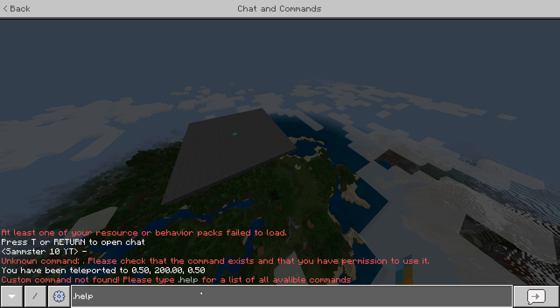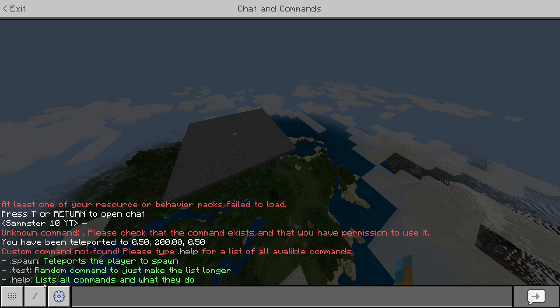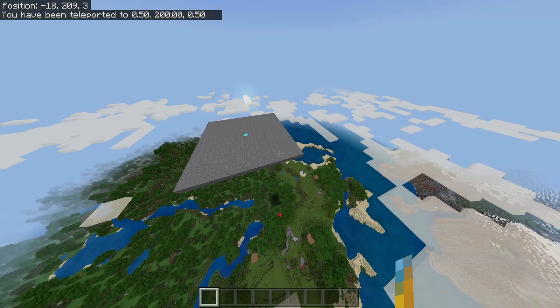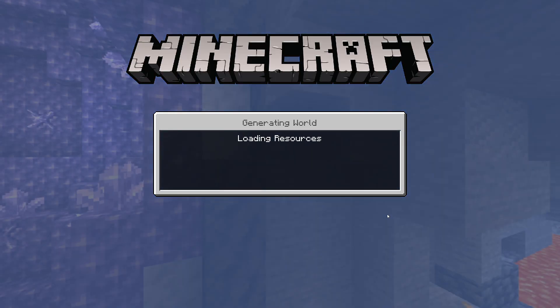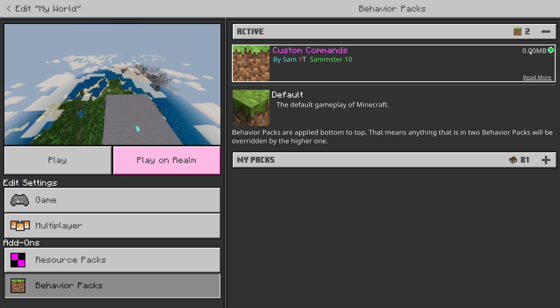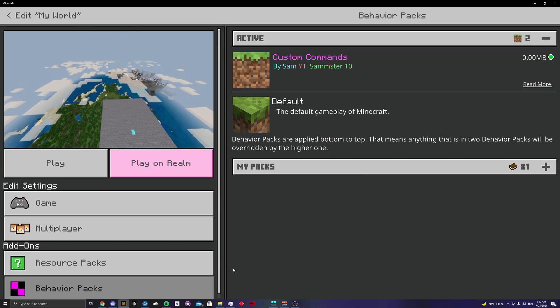If I type dot help, there's a quick list of all the commands I added: dot spawn, dot test, and dot help, each with a short description. Dot spawn just teleports the player to spawn as you saw. Dot test is a random filler command — I wanted it to look like there were more than just two — but you can add as many commands as you'd like. If I leave the game, you can see this is just a behavior pack with a zero megabyte file size.